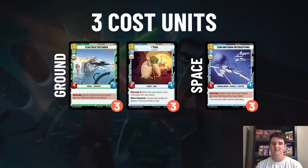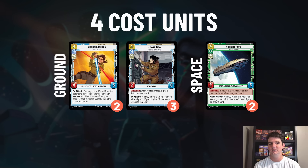In space at three cost, one of my favorite cards from the newest set: the Concord Dawn Interceptors. This is a one-four Sentinel unit for three, but it gets plus-two-zero while defending. Against space-heavy decks, a lot of them are attacking for three with three or less health, so this card can very quickly destroy two units - sometimes more, especially if you shield it up. It has the potential to completely shut down the space side for some opponents. I run two copies but you could consider three.